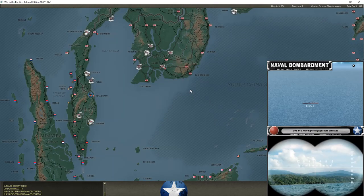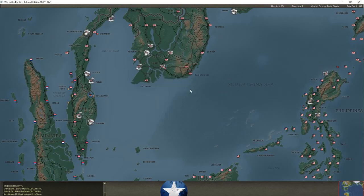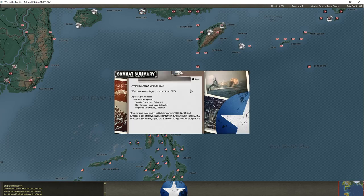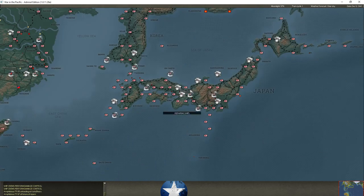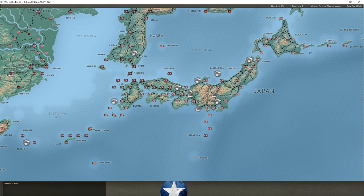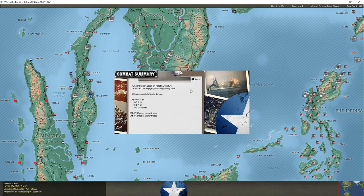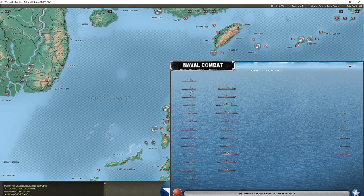All these combat results are skewed in fog of war, so what you see may not actually be what's occurring — you'll even get false reports of ships. But we can see the Japanese are landing near Aparai on the northeastern coast of Luzon. They've landed some troops and I don't have any defensive troops in place, so the Japanese will establish a beachhead on December 9th, 1941. They've already landed forces in Malaya, and we're falling our troops back towards Singapore.